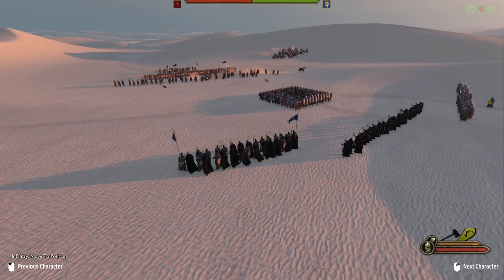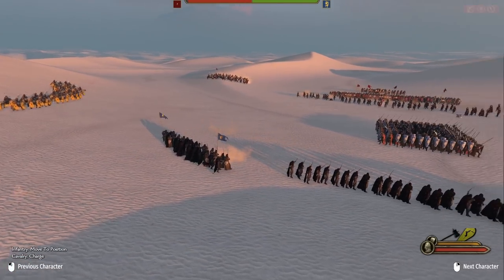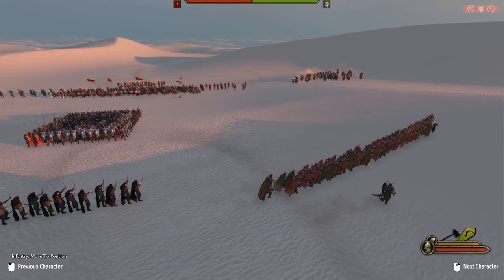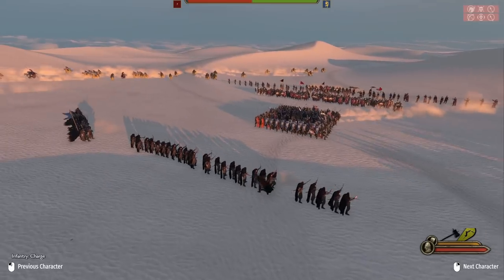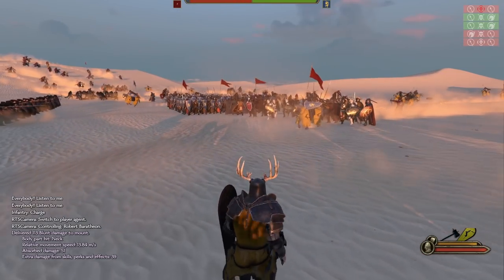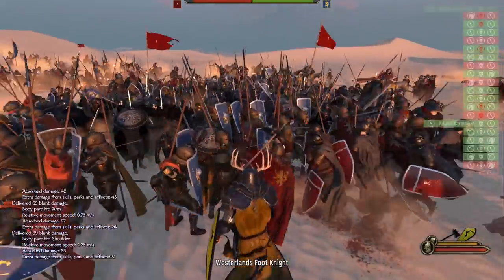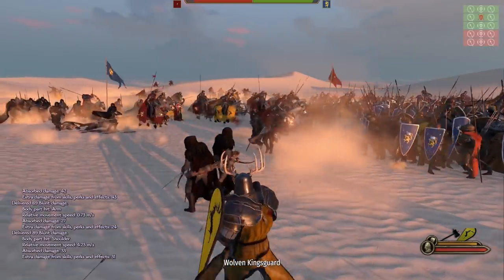I'm gonna get these guys back a little bit more. My cavalry is gonna charge in now to kind of distract them, and these guys might as well get to the side because their cavalry will most likely charge into them. Charge! I'm hoping my archers do a lot of work in this fight. I'm going to help out with the square formation over here, trying to hold back the Lannisters. It looks so nice — it's complete chaos, though.